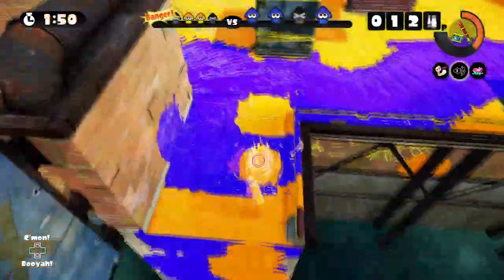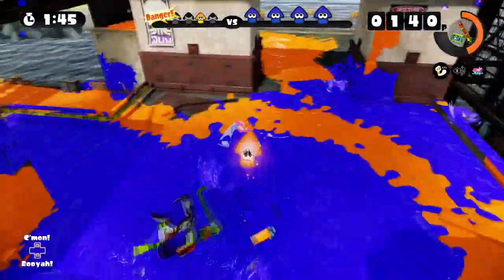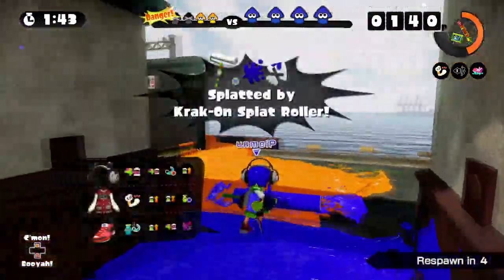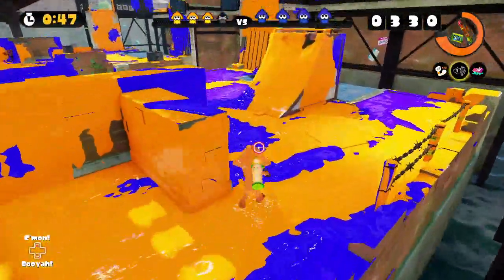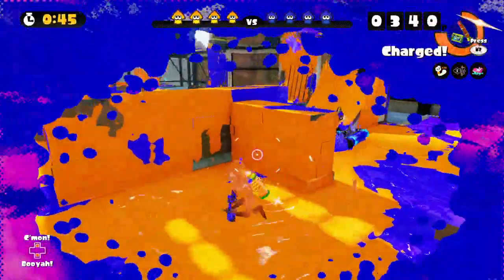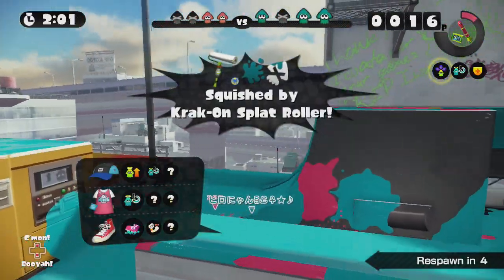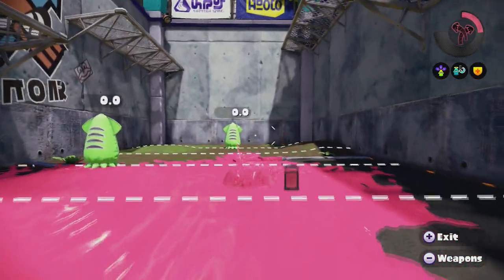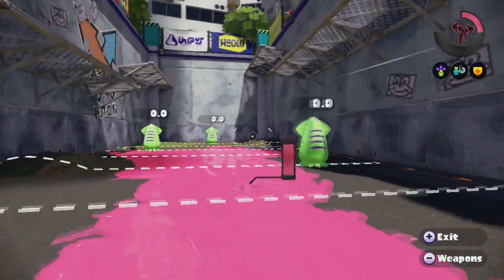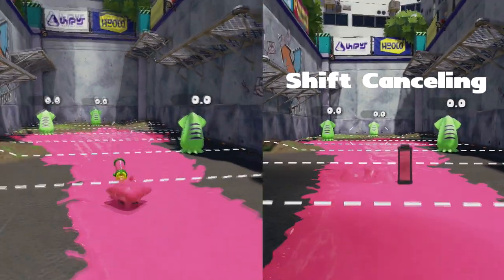We also need to be aware of corners, because one of a roller's pastimes is hiding around a corner to pop out and splat an inkling that is obliviously traveling through a narrow path. These scenarios call for shift cancelling, another nifty tech at our disposal. Shift cancelling is popping out of squid mode when swimming in one direction, then popping back in to swim in the opposite direction. This cancels the lag that would result from attempting to turn around within the ink.